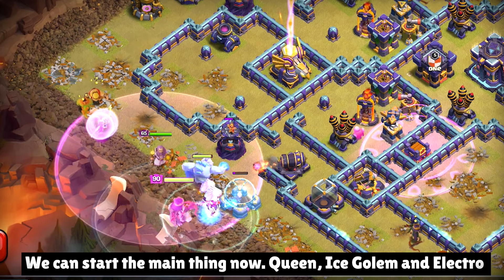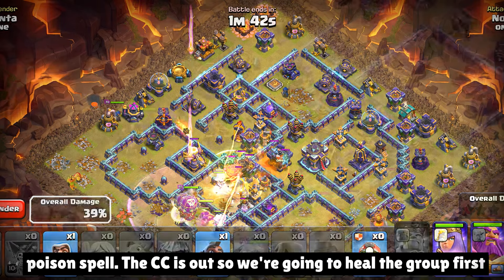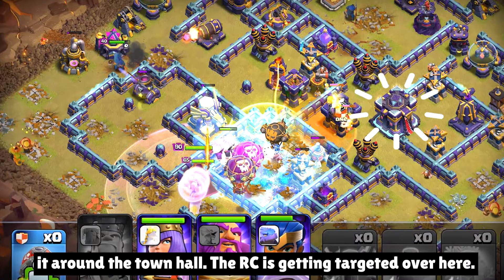Queen, ice column, and electro titans from this side, along with the balloons. I've got one jump spell — I'll use that to connect these compartments, and I'm ready with poison spell. The CC is out, so we're gonna heal the group first, and RC from the left side along with the battle reel. I'm not using the warden ability just yet — I'm saving that to pop it around the town hall.